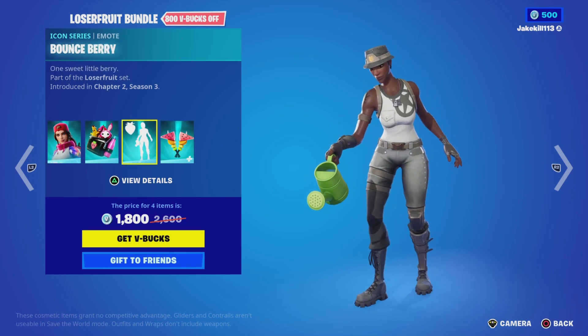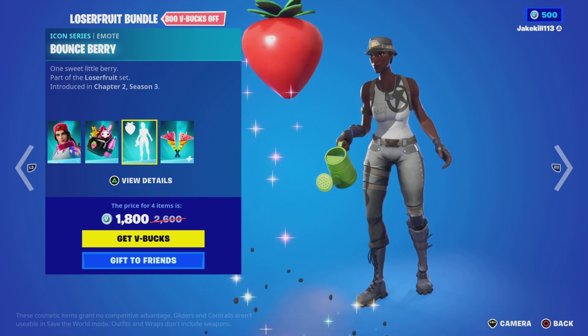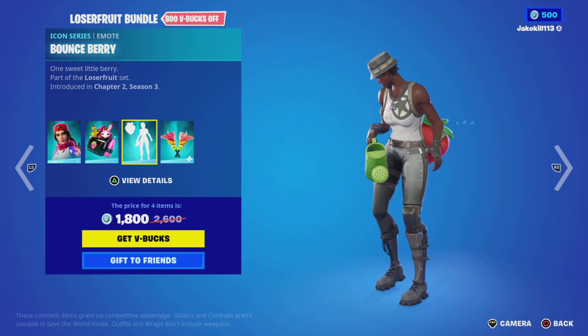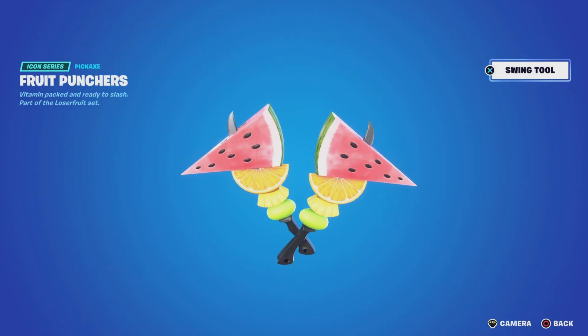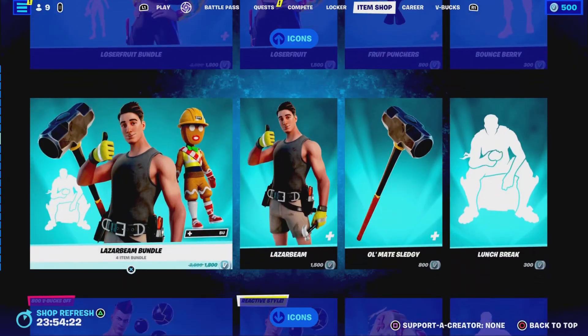We've got the Loser Crew bundle — it's got Loser Crew with a Buddy Bag backbling, the Bounce emote, and the Through Punches pickaxes.